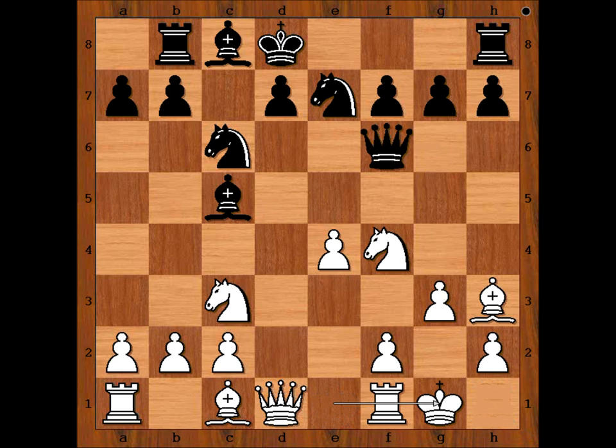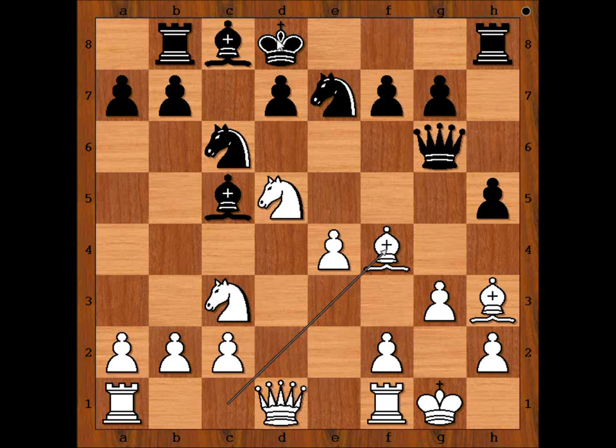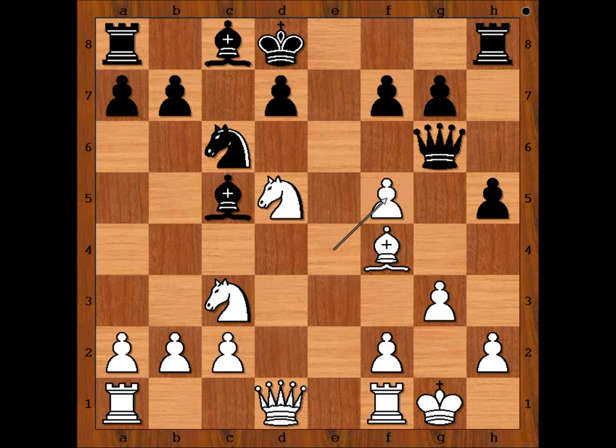Dimitrov castled kingside, h5, knight from f to d5 attacking the queen, queen to g6, bishop to f4 attacking the rook on b8. Rook to a8, bishop to f5 attacking the queen. Knight takes on f5, pawn takes knight, queen takes pawn. Finally Ahmed is happy that his queen is not a target anymore. Unfortunately, it is getting even worse — his king is a target now.